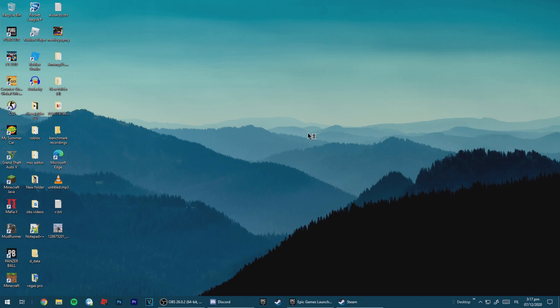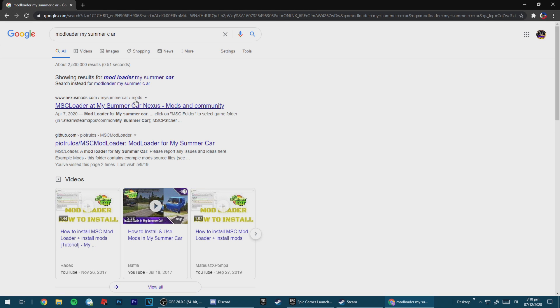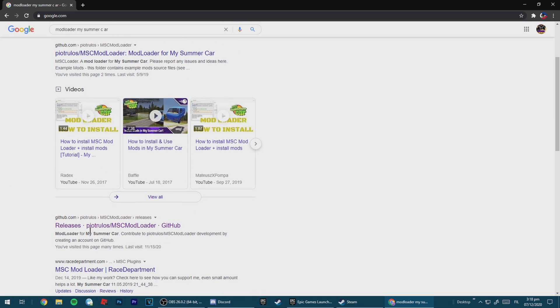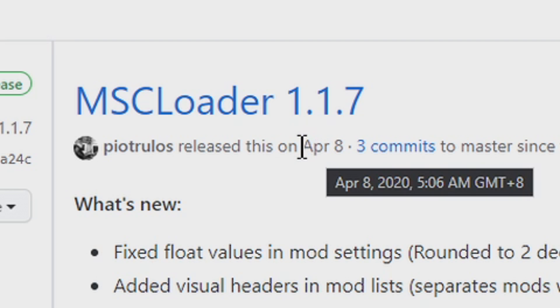Just open Chrome. In the search bar, search for mod loader. I can leave the link in the description down below. It should be on github.com — not on Nexus Mods, not on Race Department — instead, github.com. I'll leave this link in the description down below. Select the newest version, which is on the top. The last update is April 8th.